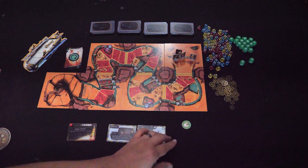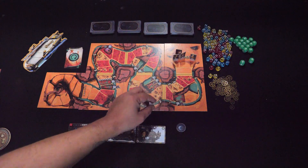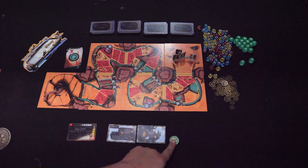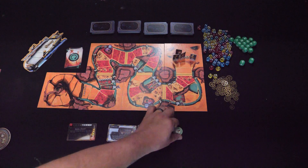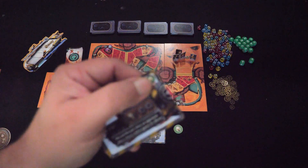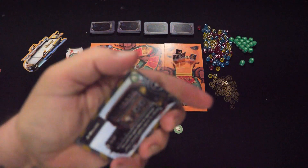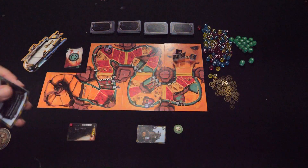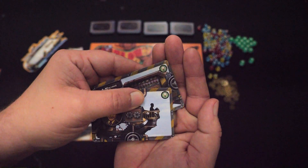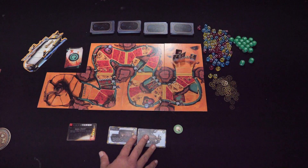During the race phase, you get this brilliant idea token. You flip it over, and then any part on your machine that has the lightbulb icon activates — you don't have to power those with dice. Alan Turing's starting pieces both have the lightbulb icon, and you can get parts later with lightbulb icons too. When you trigger it, those parts activate for free.